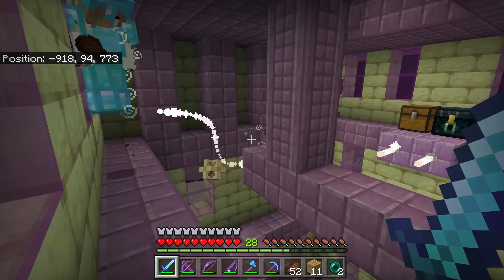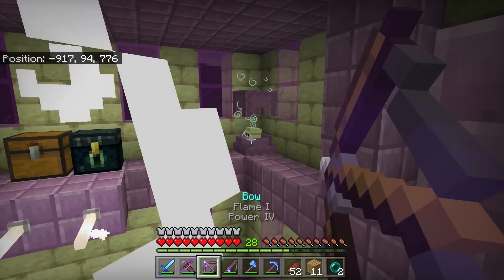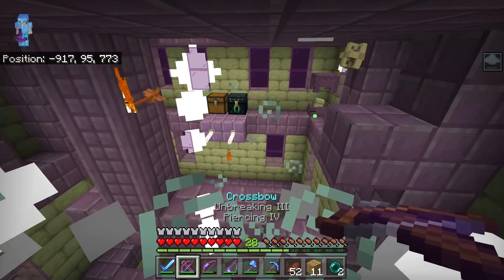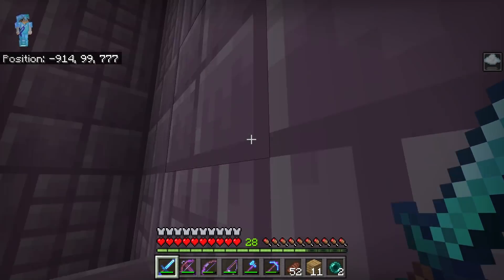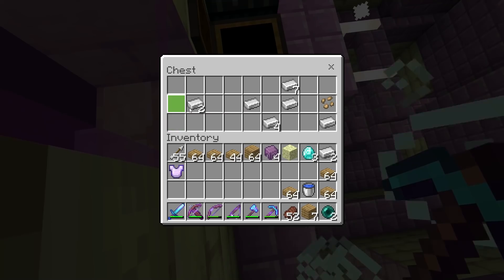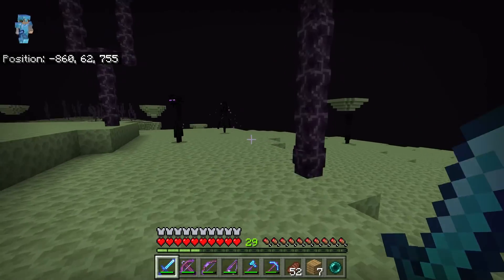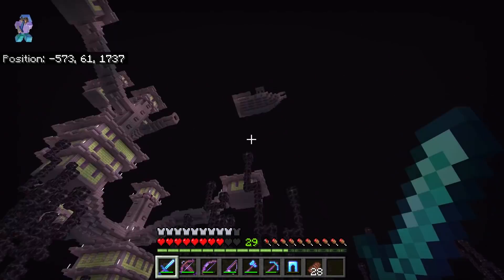We got teleported — we made it to the end city! McKenzie's first time. We came up and found some chests but they're guarded by shulkers. Let's kill the shulkers first. Nice shot — there are so many of them! I'm levitating but it's actually helping me get over. We found some enchanted iron armor, a lot of iron, and some diamonds. Let's kill some endermen to get ender pearls so we can travel easier.